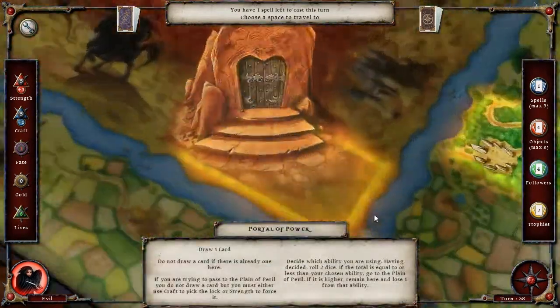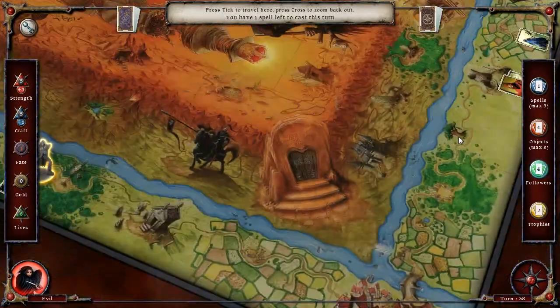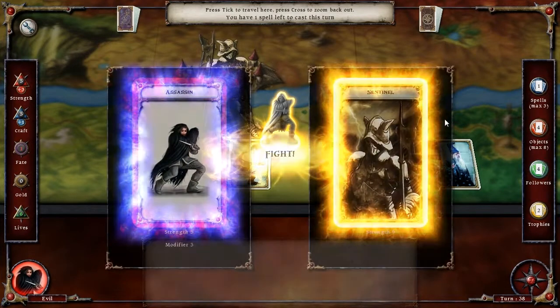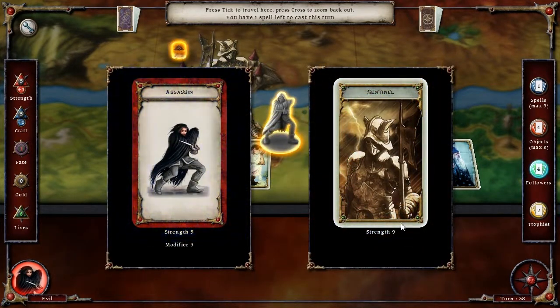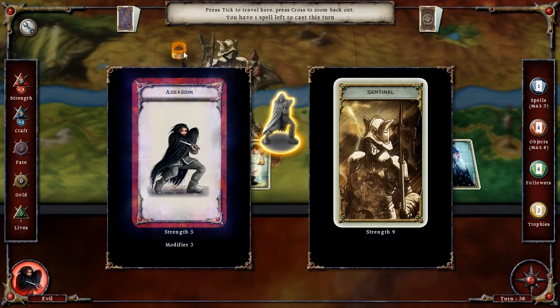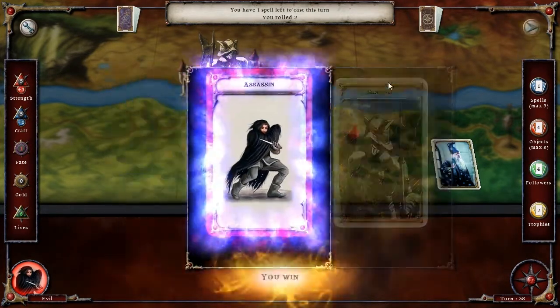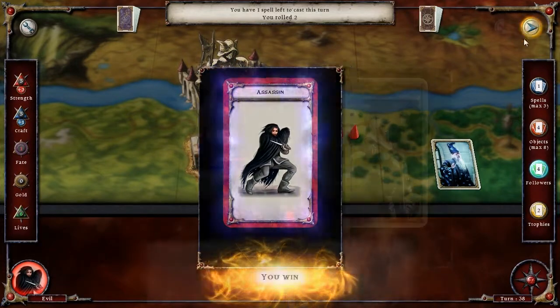Let's try to get out of here. Let's try to get over to the portal of power, which means it's time to deal with the sentinel. He has a strength of nine, I have a strength of eight. A roll of one is nine, so if I roll better than a one I can pass this guy. Done. That's the power of the assassin, yo. Backstab heaven.